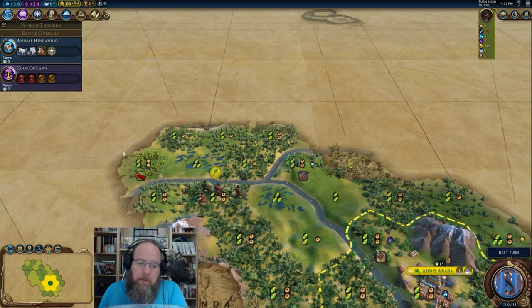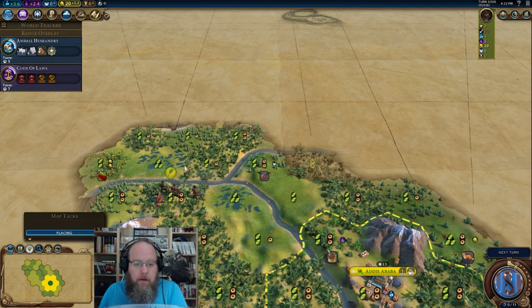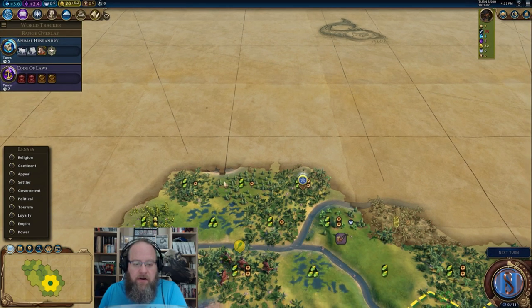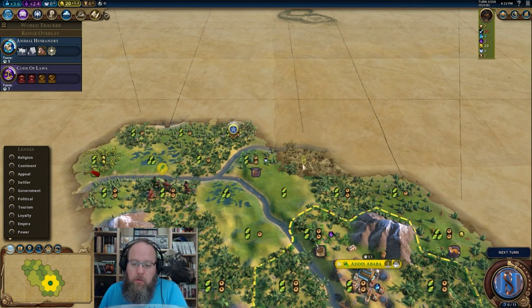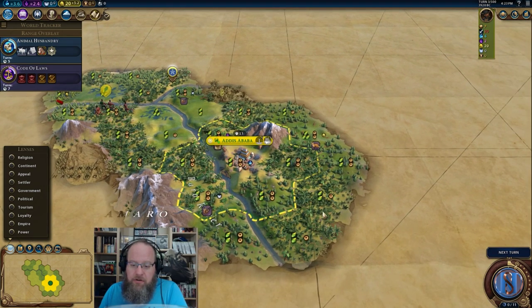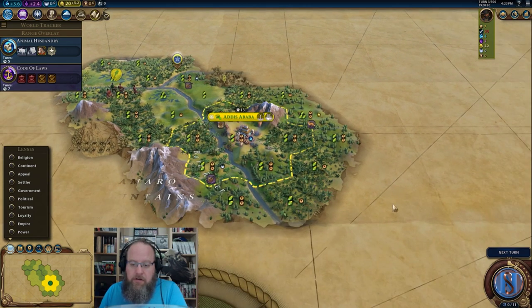Stumbling across five flat tiles isn't great but it opens up the potential for a solid second city right here — working some faith on a two-two-one. There's a lake so fresh water is available. These three flat tiles could allow for some districting, maybe a government plaza with four districts around it. We're going to want the scout to go this way to figure out what's going on down this river.